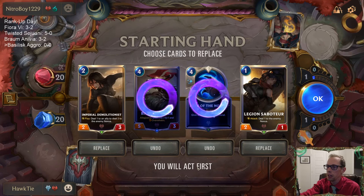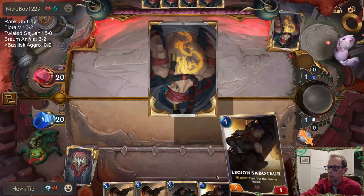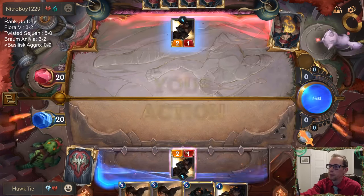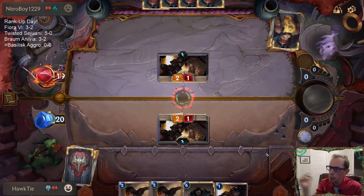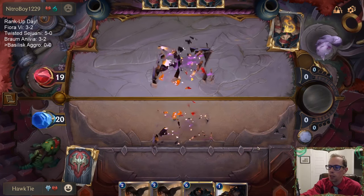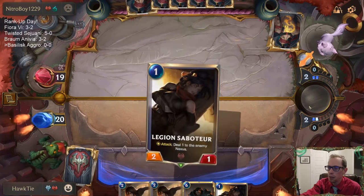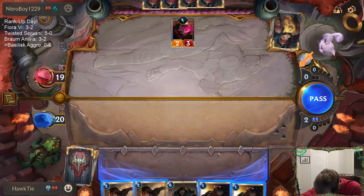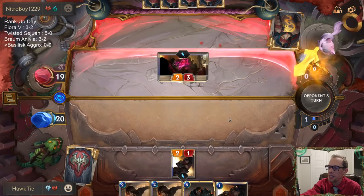These 4-mana cards are good, but I'm going to mulligan them — I'd like to have an Omenhawk. Crimson Disciple would be our best possible draw. The opponent has Crimson Disciple — that's the best card, that's the card right there.